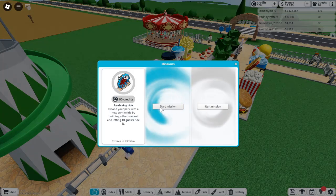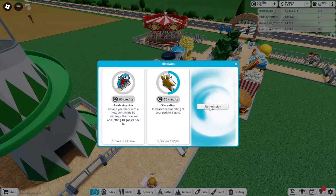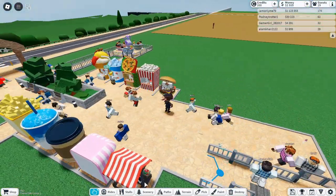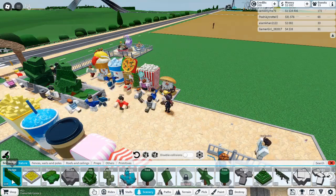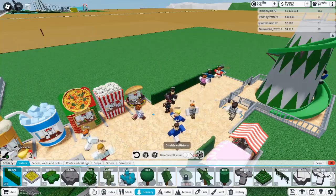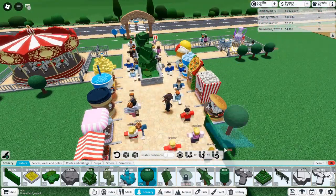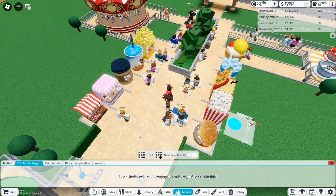Tip 4: Use Terrain Differences. Adding level differences to your park, such as varying heights or even underground sections, can significantly enhance its design. It adds an element of adventure, making your park more dynamic and visually exciting. By going just one block higher or lower, you can create a sense of depth and mystery, encouraging guests to explore different areas. Whether it's elevated platforms or sunken pathways, level variation is key to keeping things interesting.